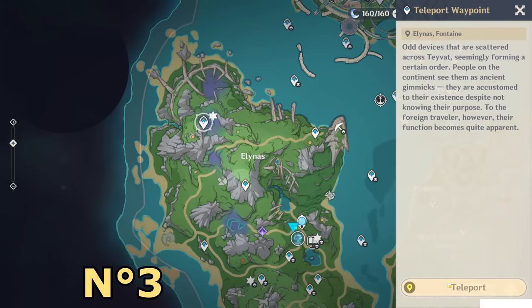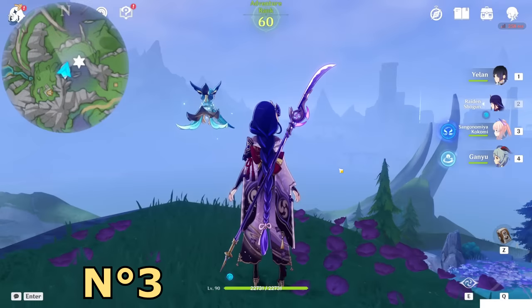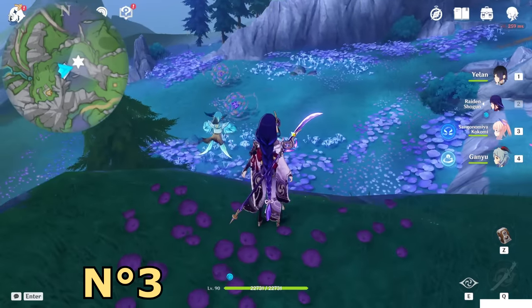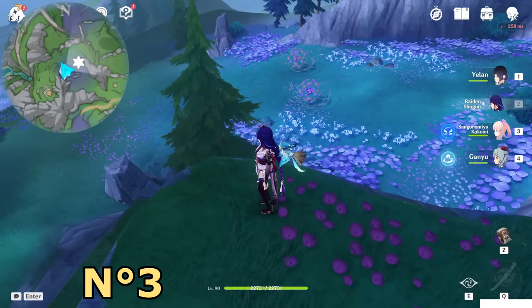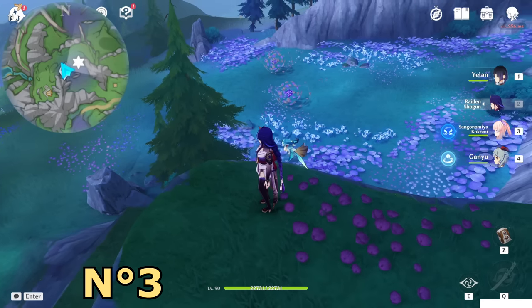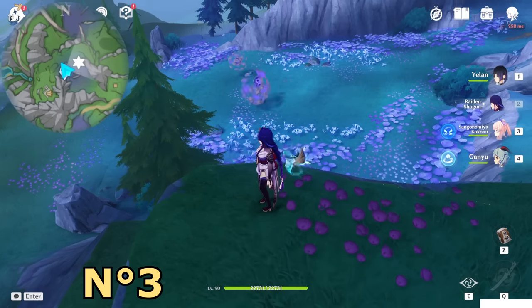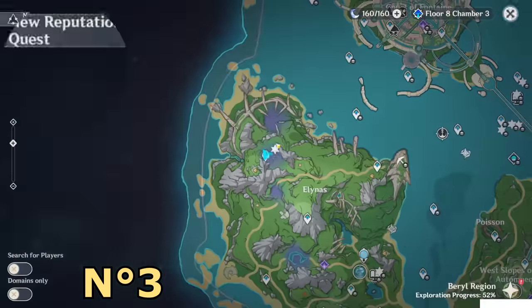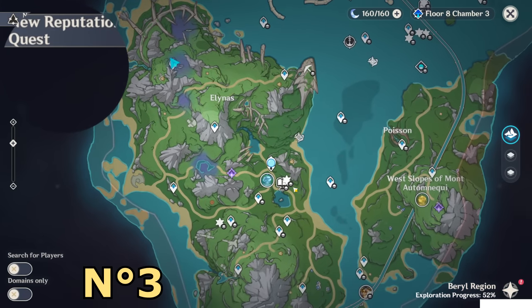Page number three is here at this teleport waypoint. You have to kill enemies on the bottom side, which will destroy this sigil, and by destroying that you will get a chest which will contain page number three. These three pages are needed to finish the world quest so I don't have them anymore because I already took them and submitted.